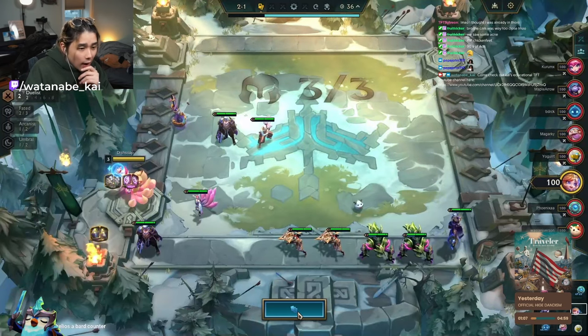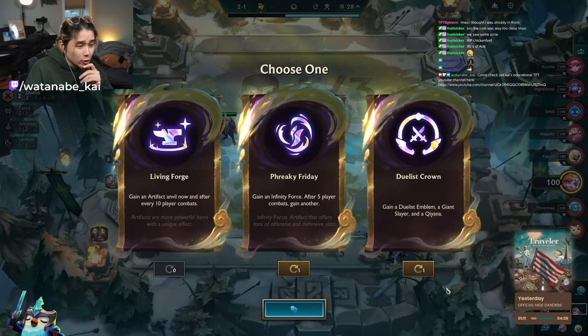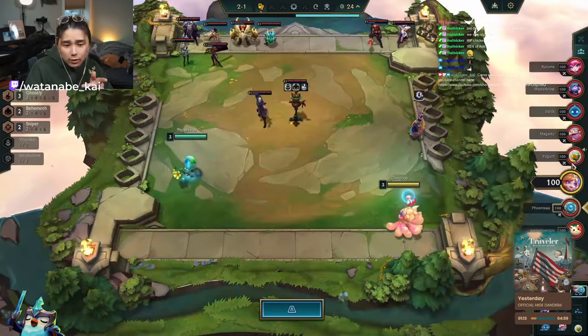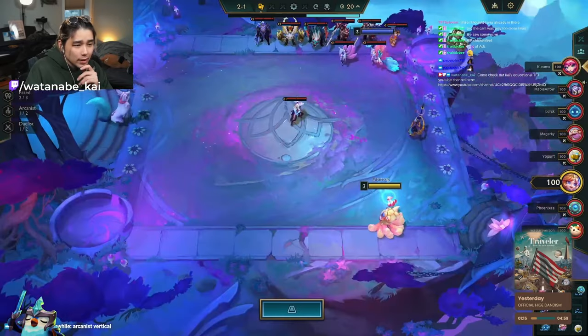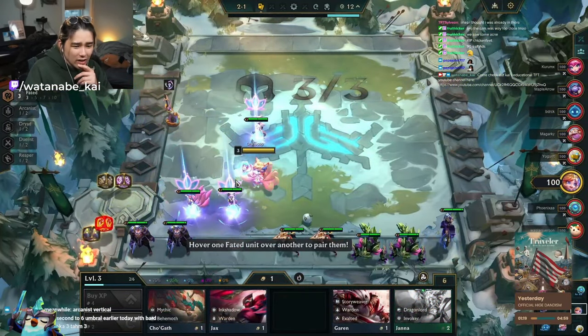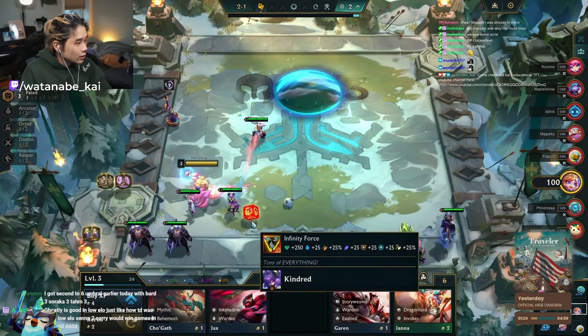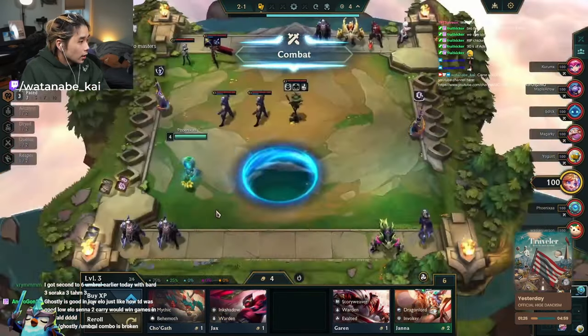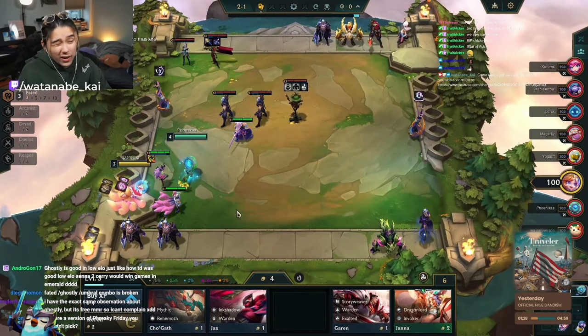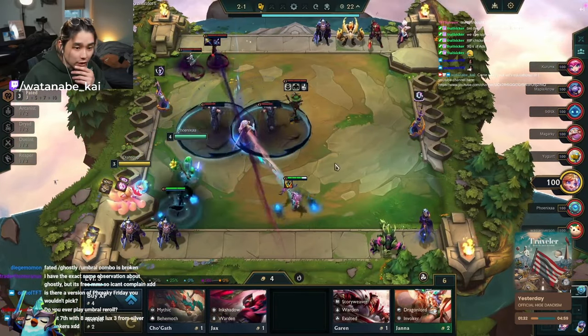He re-rolls the left side and sees Living Forge, which has terrible stats — used to be decent but not anymore. He actually re-rolls Duelist Crown, mainly because he doesn't want to contest Duelists. Someone else was playing it, and Duelist Crown at 2-1 is actually a 4.56 average — pretty mid. So I can understand him not taking it, and he ends up going with Freaky Friday, which has the highest AVP across all the augments available.